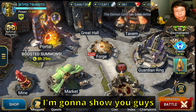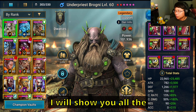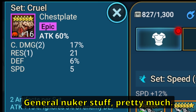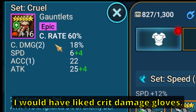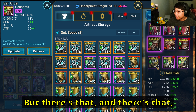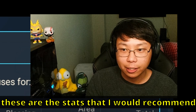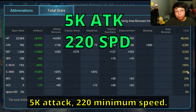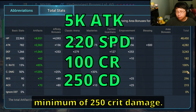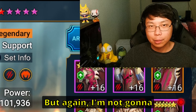Now for the moment you've all been waiting for, I'm going to show you guys how I have my Brogni built. Savage Cruel Set - I've built him as a nuker. We prioritized attack and crit damage - general nuker stuff. Attack percent boots, attack percent. I would have liked crit damage gloves but I don't like moving too many pieces around. Crit damage in the amulet and attack. If you're going to be building Savage Brogni, the stats I'd recommend: 5k attack, 220 minimum speed - more is better - 100% crit rate no doubt, and at least a minimum of 250 crit damage.